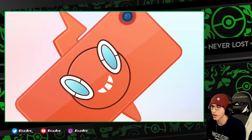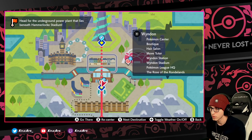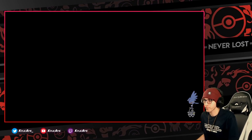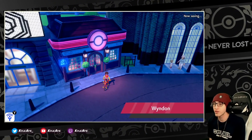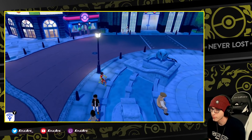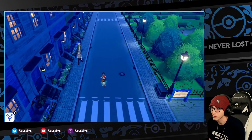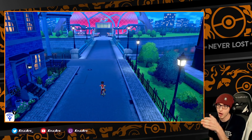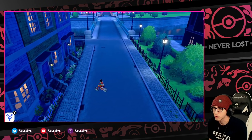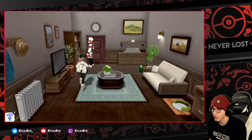Now let's go ahead and change our Rotom's form. You're going to want to fly to Winden. We're gonna fly to Winden, and you need to go to the gym area — well, it's near the gym but it's in a person's house. Go to the right of the Pokemon Center, look up and there's the gym. You go into the second house.